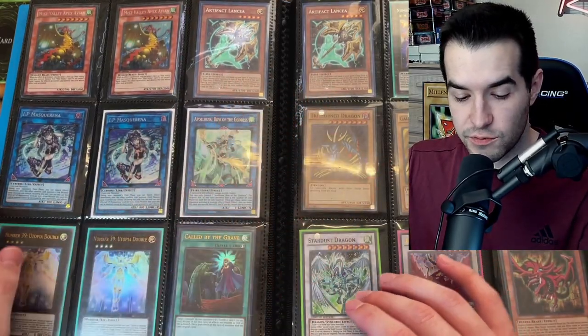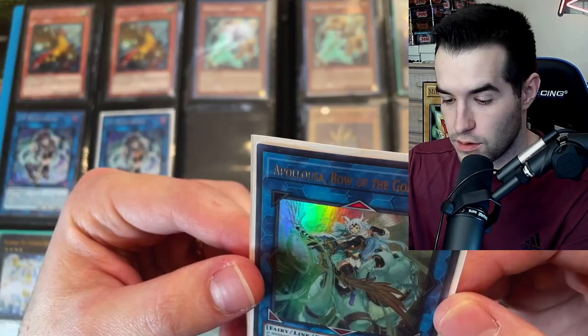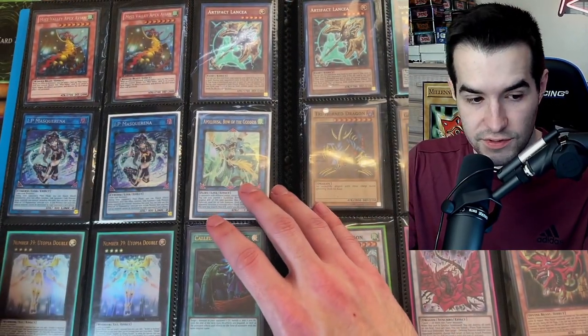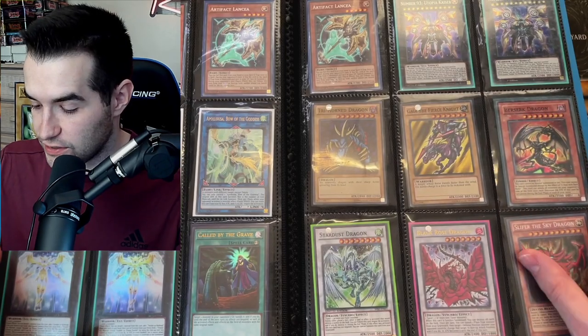We've got a couple of Lancias, more Mascarenas if you needed those. An Apollousa — I have not seen an Apollousa in a while. This is the 2020 Megaton version, so not as crazy, but still cool. Utopia Double, Called by the Grave, a Trihorn Super Rare — that's kind of funny and random — and Utopia Kaiser.